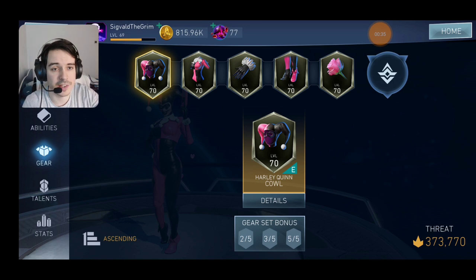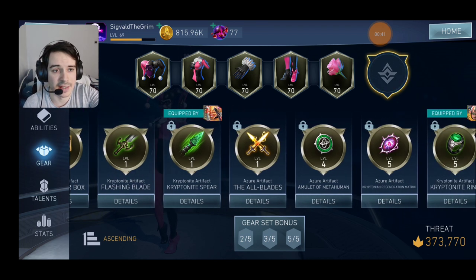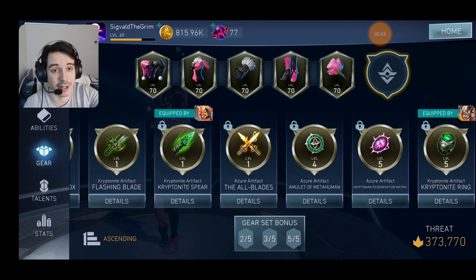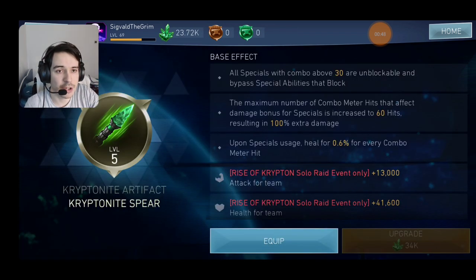This strategy is going to revolve around using the Spear, so this is not possible on normal mode - but you most likely got past that already. And if you're still on normal, you most likely don't have Harley and Tangling Poison Ivy. It's going to use a Kryptonite Spear, which is going to pretty much render the enemy block ability useless - which is the main problem with Grodd.